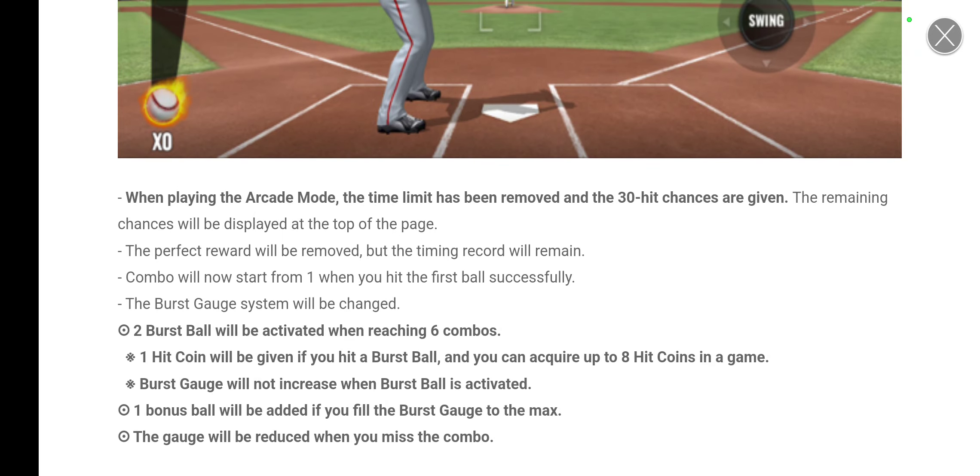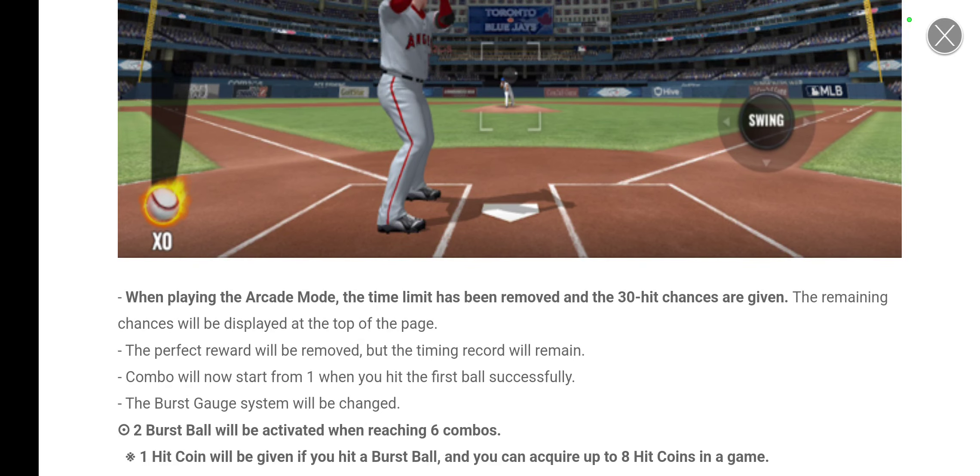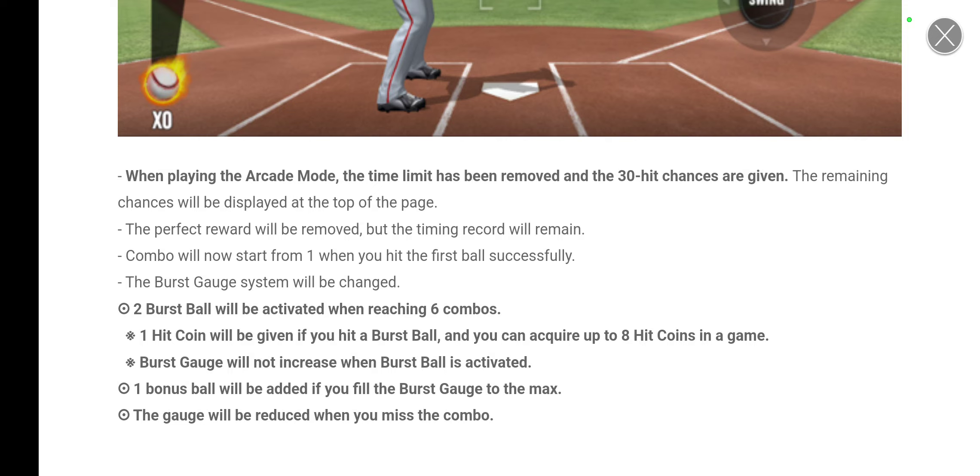The burst gauge system will also change. Two burst balls will be activated when reaching six combos — so when you hit six balls in a row it will automatically give you two burst balls. No longer do you get a boost to the burst gauge based on whether you hit perfect, great, or good. As long as you hit six consecutive balls in a row, you get two burst balls. I'm not sure if it's cumulative, so I'll assume every interval of six combos gives you two.